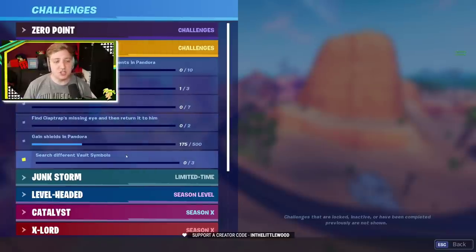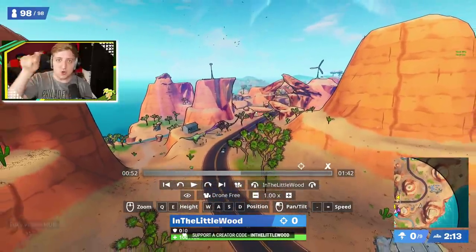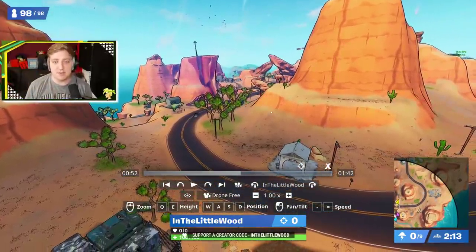This challenge requires us to search different vault symbols. The vault symbol is the red circle with the kind of upside-down V — or the letter A without the line through it. That is basically the symbol of vault hunters inside of Borderlands.